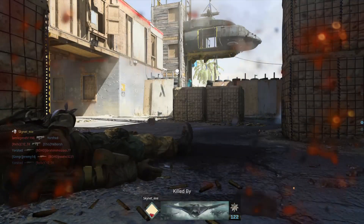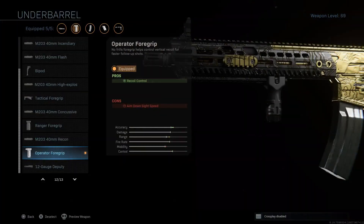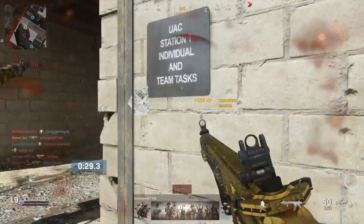Up next you're gonna want to use the Operator Foregrip. This attachment gives you even more recoil control, allowing you to destroy enemies at long range.